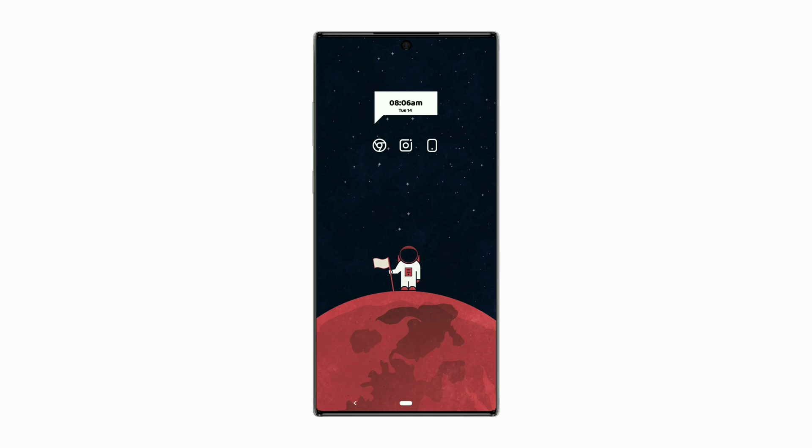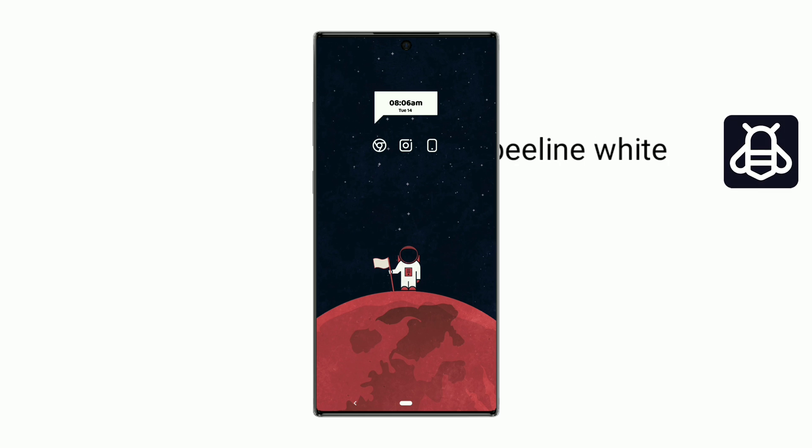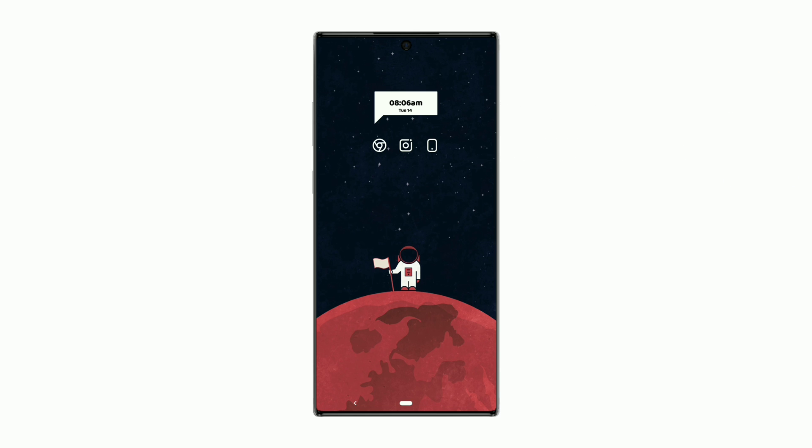Welcome back to Nova Launcher Setup Series. This widget shows time, day and date. Icon pack used is Beeline White. Now you can send me tips on BuyMeACoffee — link in description.